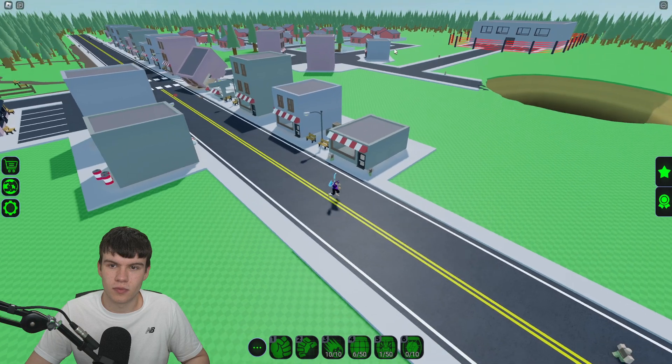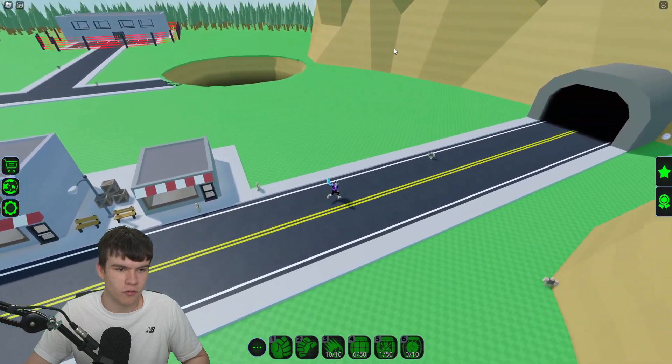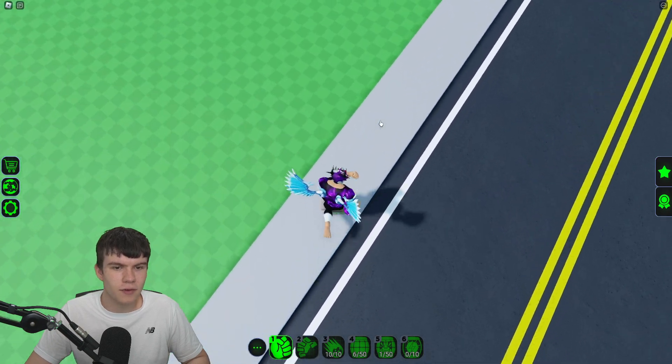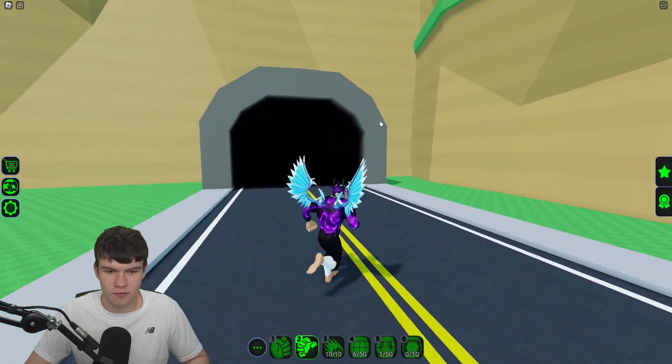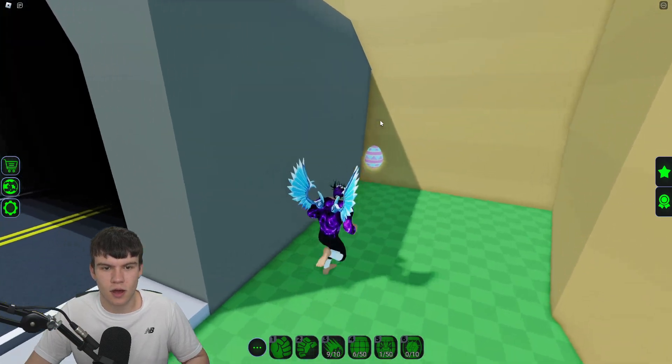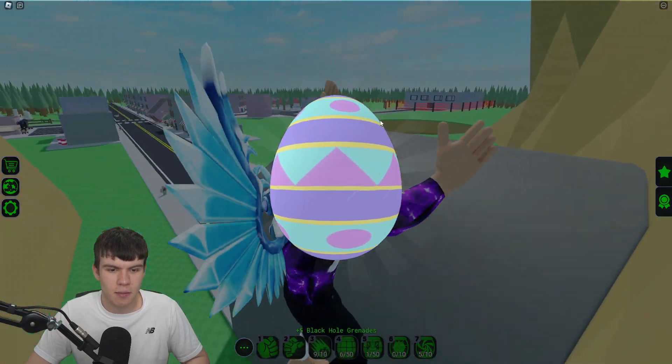We're going to go ahead and claim up that one over there. It would be nicer if we could walk a little bit faster, but I don't think we can. I've never really got what you do in this game, if I'm being honest. However, I've probably got some meteor things, which is kind of cool. There's another egg just back here — go ahead and claim up that one.